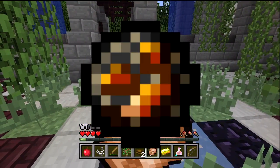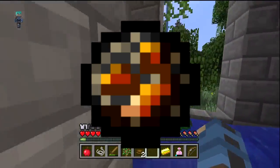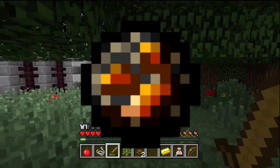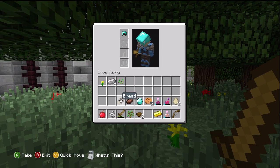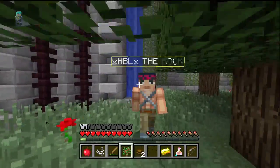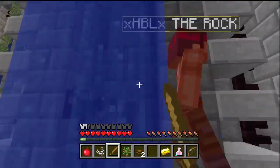If you guys don't know what a fire charge is, basically what it is, it's a substitute for like a flint and steel. And when actually shot out of a dispenser, it's pretty much like a blaze fireball or a ghast fireball and it'll hurt mobs as well as it'll hurt your friends or whatever you want to do with it. It's basically like a booby trap, which is pretty sweet.